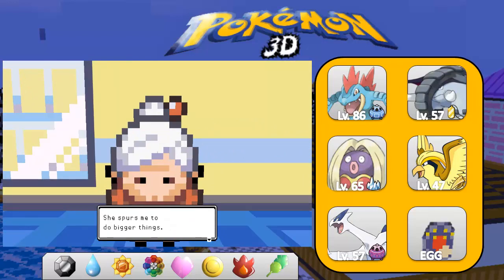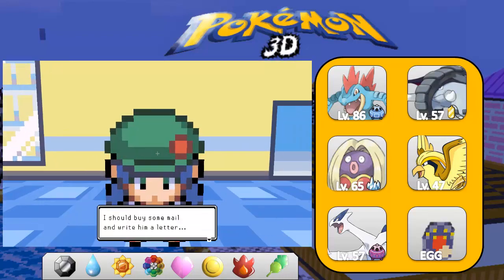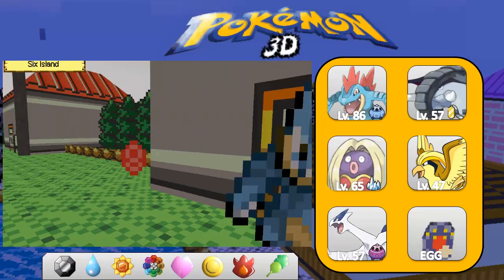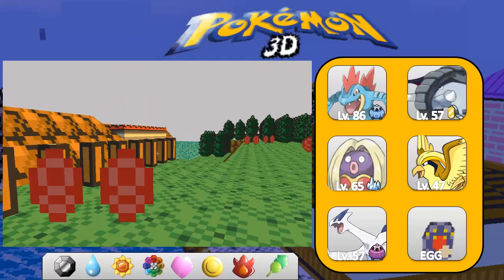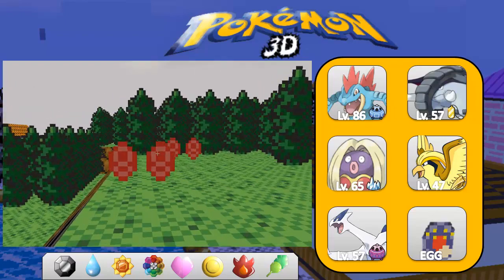Oldest Everly Forum member — she spurs me to do bigger things. I should buy some mail and write him a letter. I remember the old Pokemon mail from Gold, Silver, Crystal. I don't remember if it was even in HeartGold and SoulSilver, or did they take it out? I can't remember, because it was mainly more of like a local trading kind of thing.